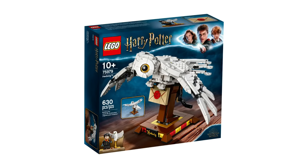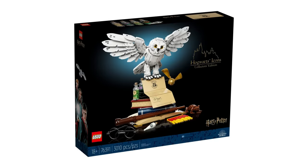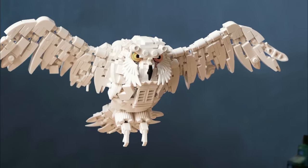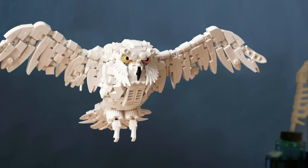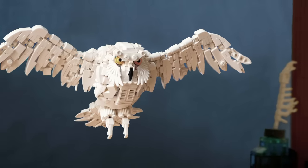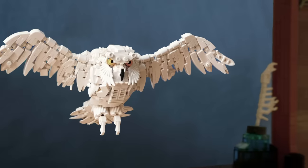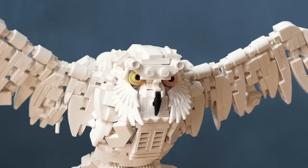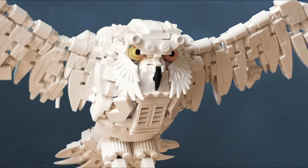LEGO has released a couple versions of Hedwig from Harry Potter, and while these are both fantastic sleek models with a lot of details, they are nowhere near this incredible creation by Simon Hunsbickler. Simon took the more menacing and fierce route when designing this owl — a style that LEGO has yet to really try. Despite Hedwig being Harry's owl, owls are powerful and dominant predators, and I appreciate how Simon approached this build. The tuft of feathers by Hedwig's beak using a LEGO wing piece is pure genius.